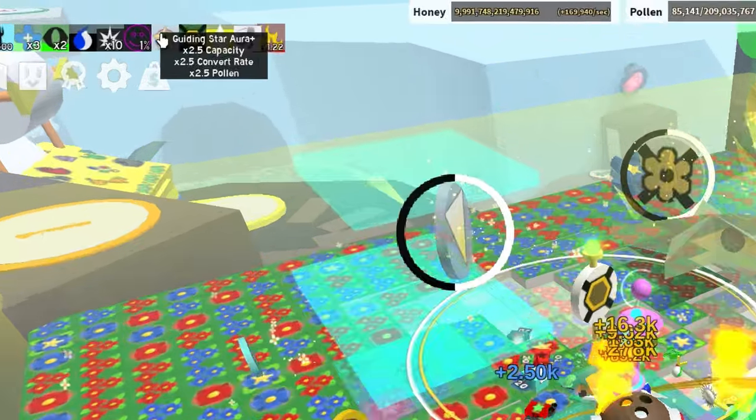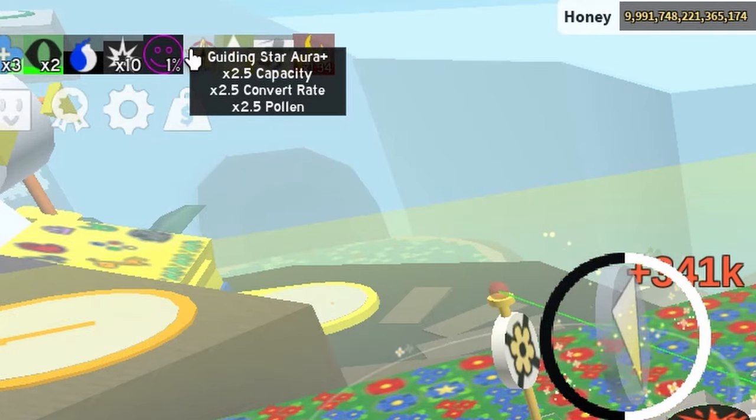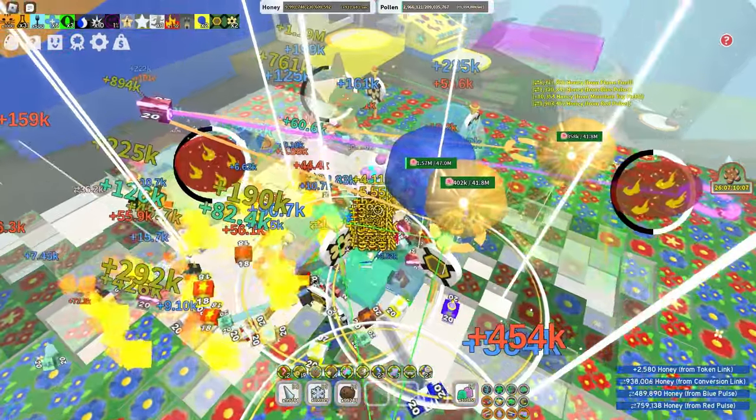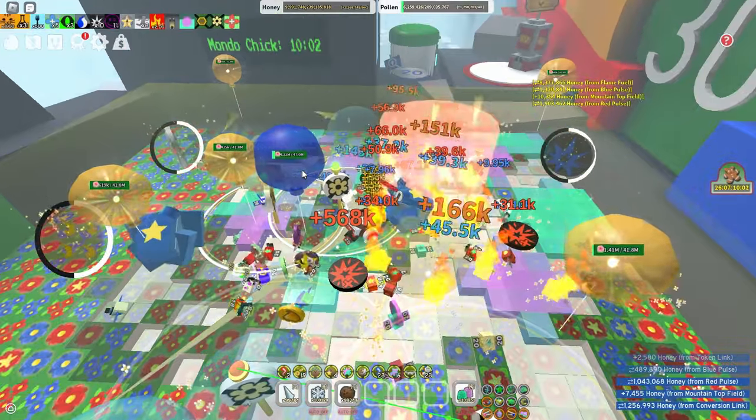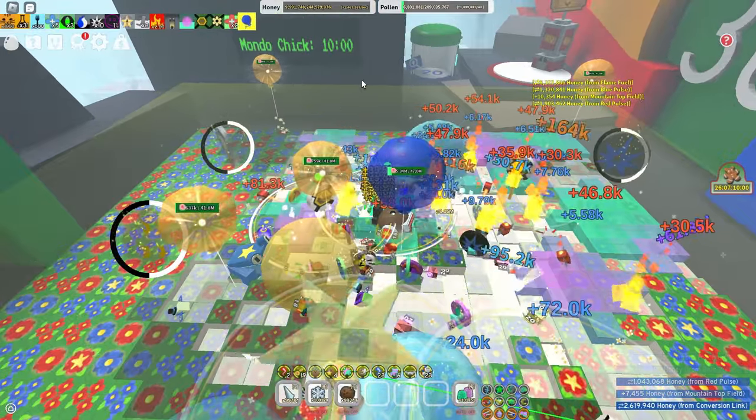For the Guiding Star, you get 2.5 capacity and 2.5 pollen, which is insanely overpowered for any early game player. From my previous video on this, I have not been seeing enough early game players using this item.